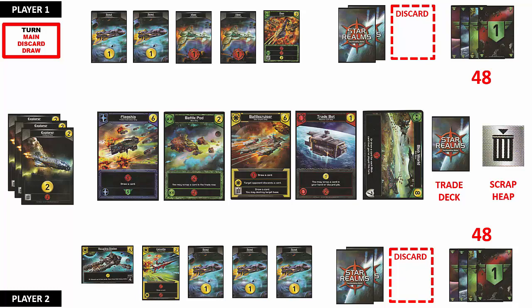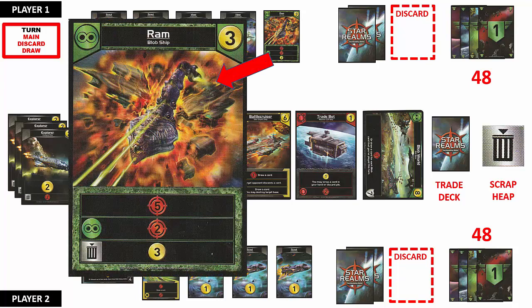Player 1 now has 2 trade points and 7 combat points. The blob ship named Ram has 5 combat points for its primary ability. If Player 1 had another blob faction ship or base in play, then 2 more combat points could have been added based on the ally ability. But since Player 1 does not have any other faction cards in play, these combat points are not applied this turn. After applying the primary and ally abilities, Player 1 has the option of scrapping this card and gaining 3 trade points to be applied to the current turn, but decides to keep this ship for future play.